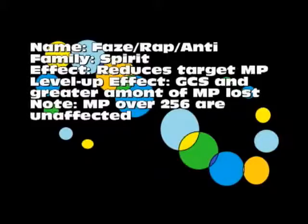Phase, Wrath, Rasp, or Anti — it's Spirit Magic. What it does is reduce the target's MP. The level-up effect is greater chance for success. In the NES version, MP over 256 is unaffected or not affected as much.